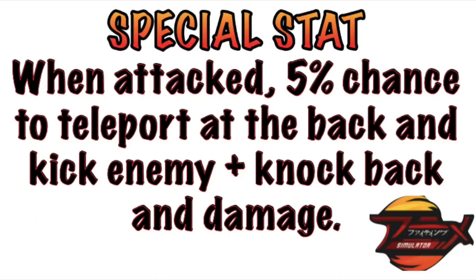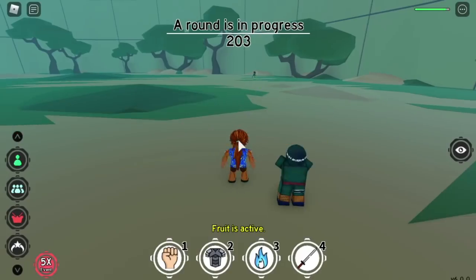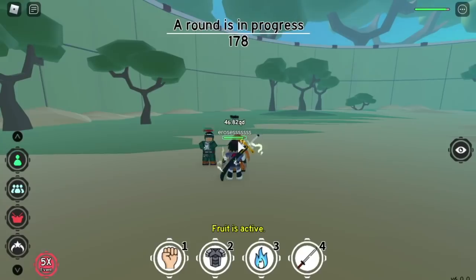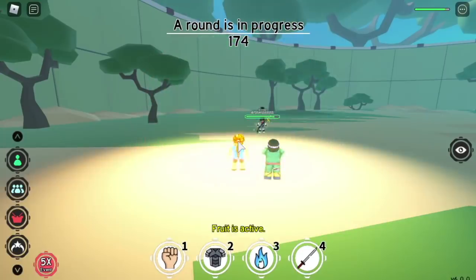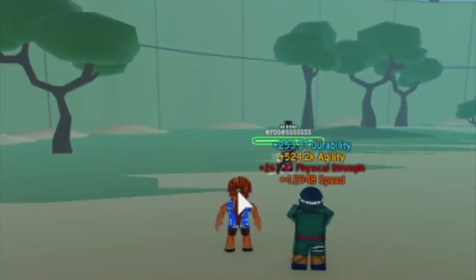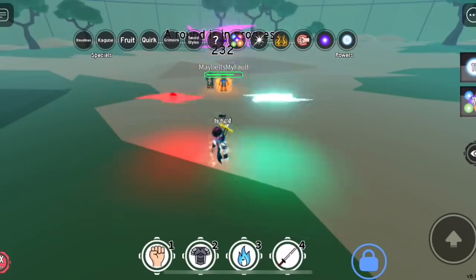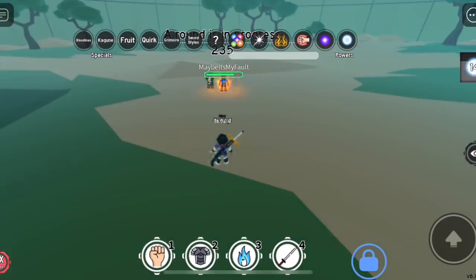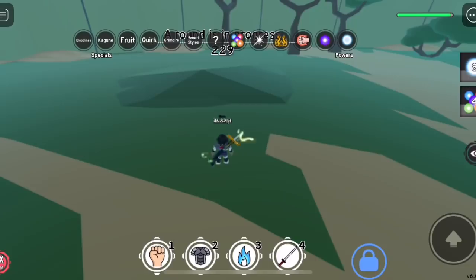For the special stat — meaning only Pebble Leaf has this — when attacked, there's a 5% chance to teleport to the back and kick the enemy plus knockback and damage. Time to try if this is working. First, we're gonna try it in normal punches. Yes, it is working. In slow motion you can see Iris is punching my account — there you go: kick and knockback plus damage. Now we're gonna try skills. Chakra skill — there you go, it worked. But again, this is just a 5% chance. Let's try it with long range — it's also working. That's so cool! In slow motion: 10 damage with a kick and knockback. Not bad.